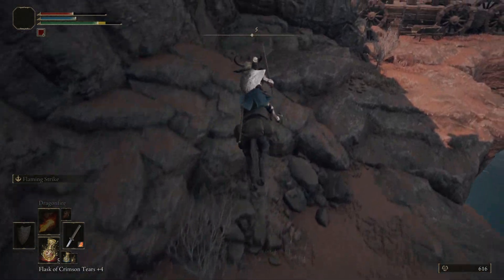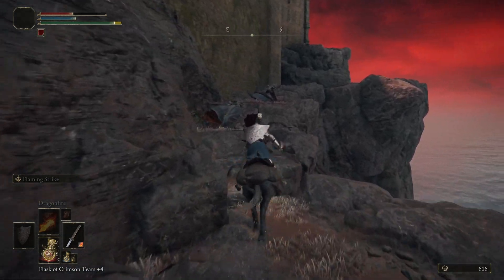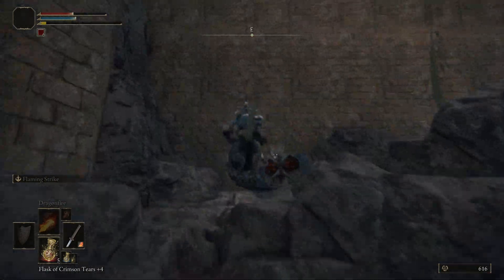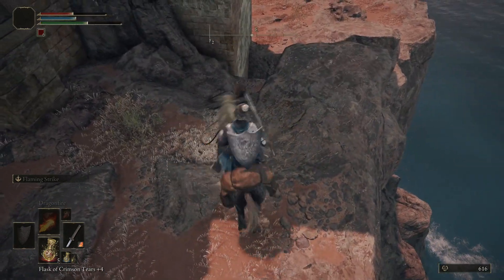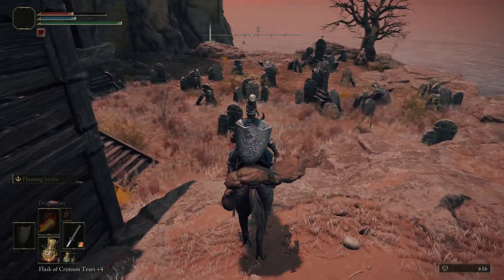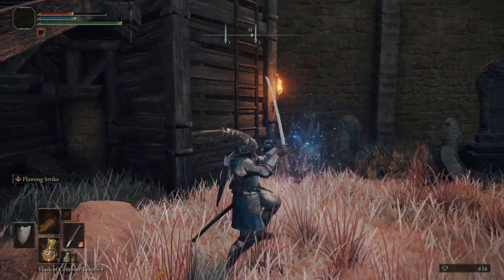Down here you just need a little drop. There's the trebuchet that was firing at us before. There are little dragon things around here — don't really worry about them, just kind of jump over them. Stick around here, you want to go up this ledge and around. Be careful here, there is a drop, so make sure you double jump. There is some ashes there rolling around — get it if you want.